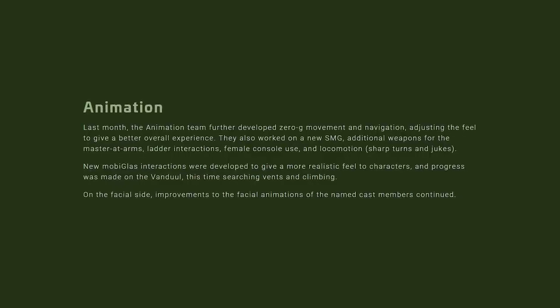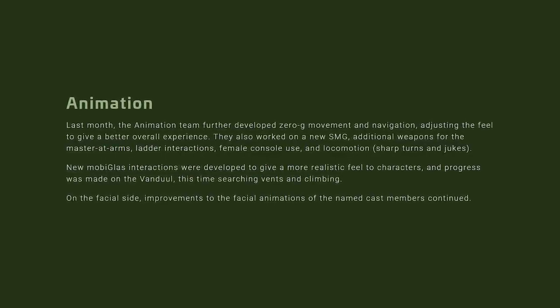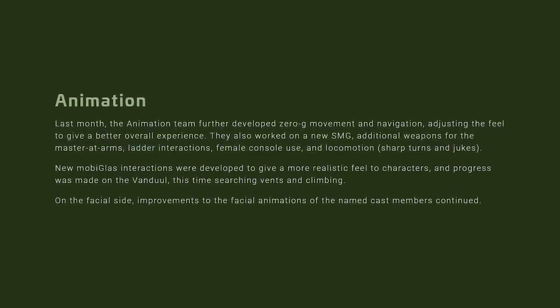Quickly becoming a new trend, the Squadron 42 monthly report. We have to go over these now because almost the entire company is working on Squadron 42, which will eventually slowly drip content to the PU — we hope, although none of that has happened yet. Hopefully we'll see some of that in 3.18. Starting with animation, zero-G movement is mentioned — it's been kicked down the line on the PU roadmap for years, so it being actively worked on shows that progress is actually happening, hopefully.